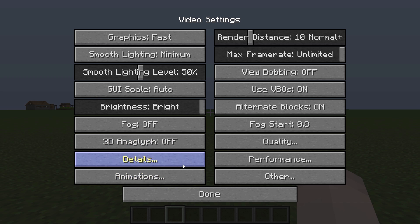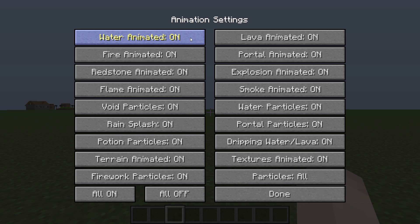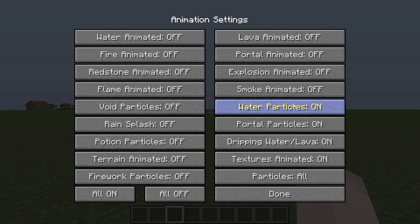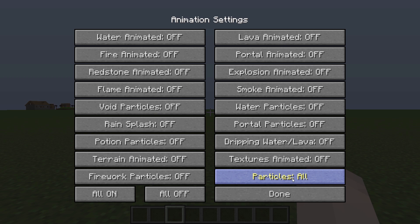Let's move on to animations. Turn all of these off if you want a lot of FPS — off, off, off, all the way down. And particles — set particles to minimal. We are done with animations now.